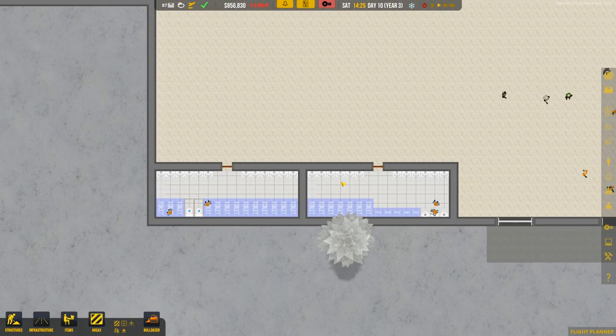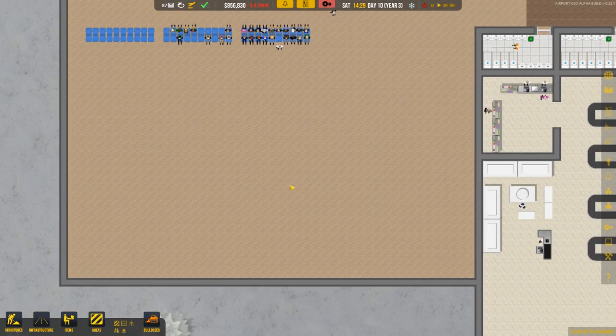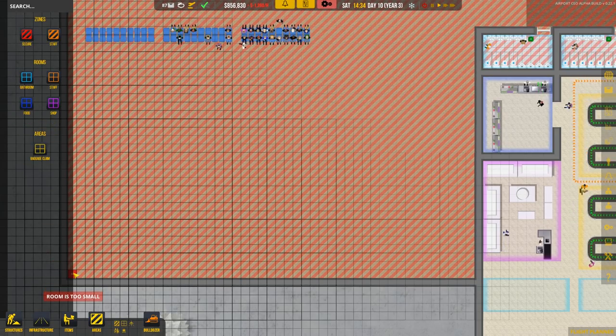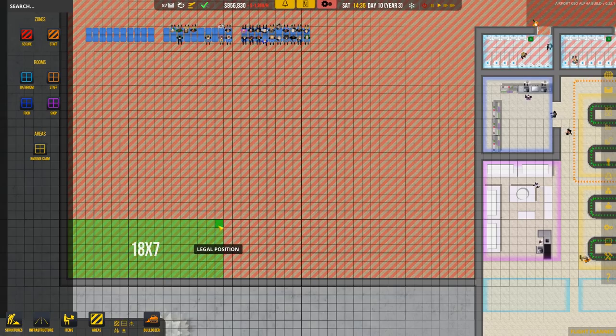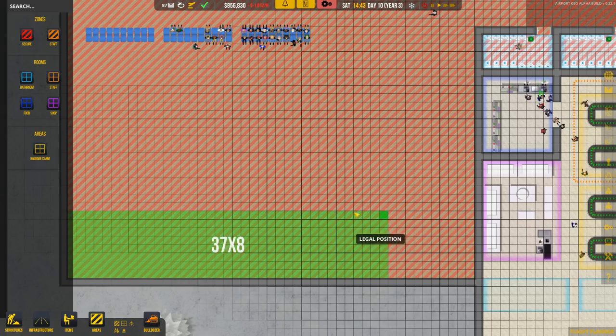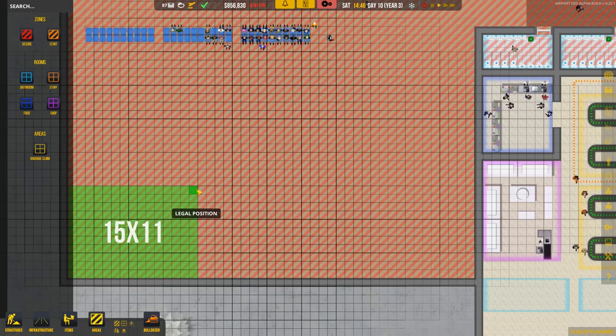Our restrooms down here are pretty much done — sinks, toilets, and some urinals are already installed. Now let's focus on our little food court area. I'm thinking we'll do this whole bottom wall for food. If we do something like this — maybe three sections — how many squares is this? 47. So if we divide 47 by 3, that's about 15 each, and we'll do a wall in the middle. Maybe we'll do 15 by 15 by 11.